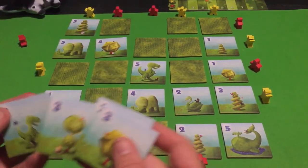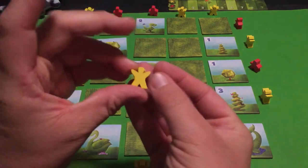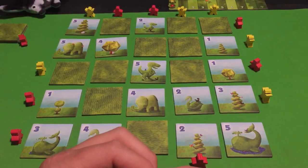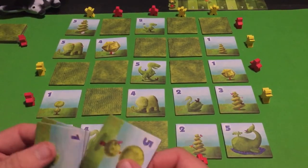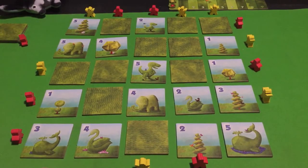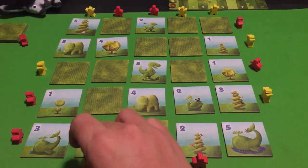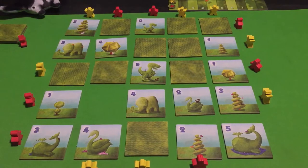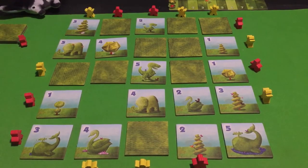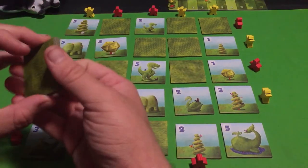Now it's my turn. I still have that five I'd love to utilize. I'll place my meeple here, pick up this tile — it's a four. I'll put that four back. Now it's Manta's turn — he'll place his meeple here, take this tile, and place the two right there.